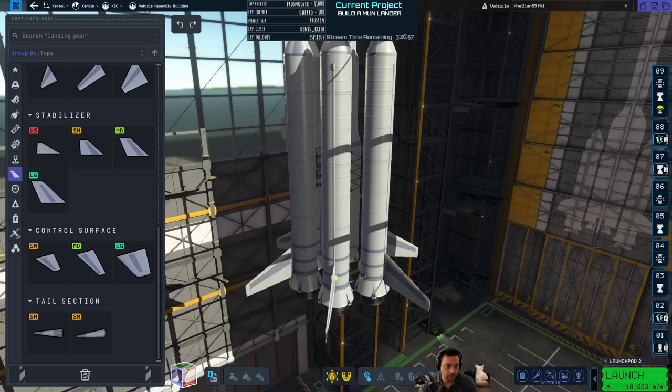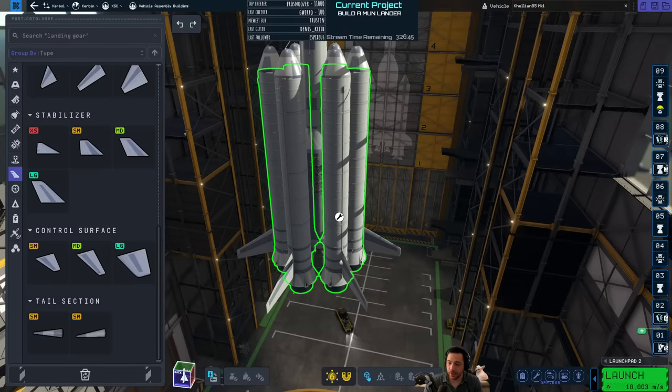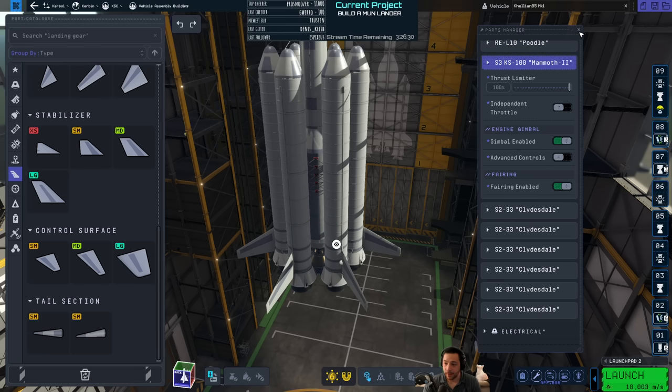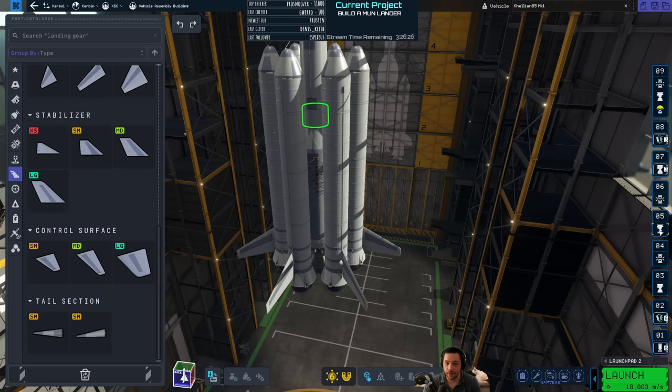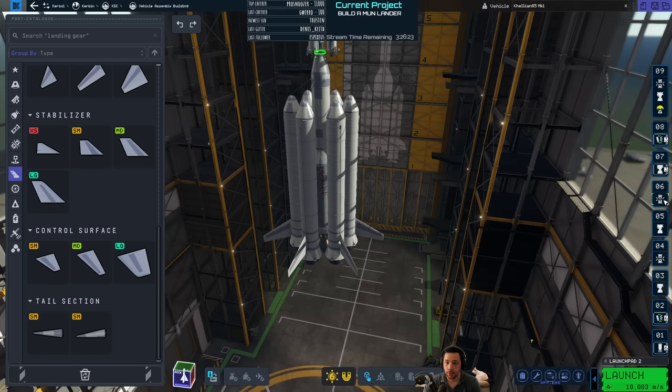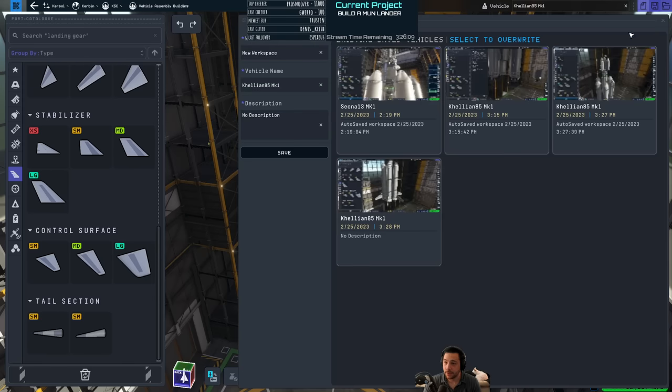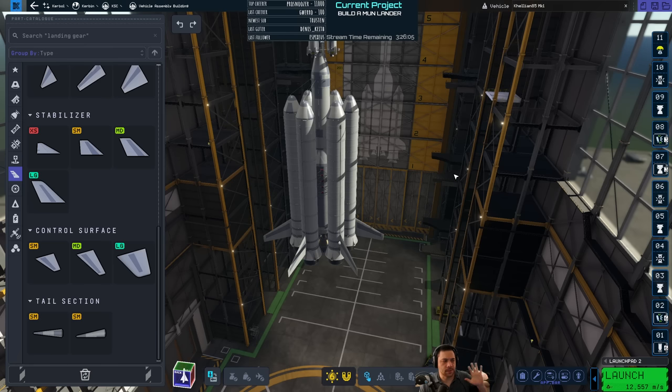The prediction is first try. Let me look it over and check the staging. We have the solid boosters, solid booster ejections, then the Mammoth, then cutting the Mammoth off and then the Poodle engine, then cutting the Poodle off, then the Terriers. I do need another phase though — the parachute up top and then the ejection for re-entry above that as well. Staging almost always requires fixing before you launch. In terms of stability it looks pretty good. In terms of Delta V, it's ridiculous — it's 12k. How is that even true?